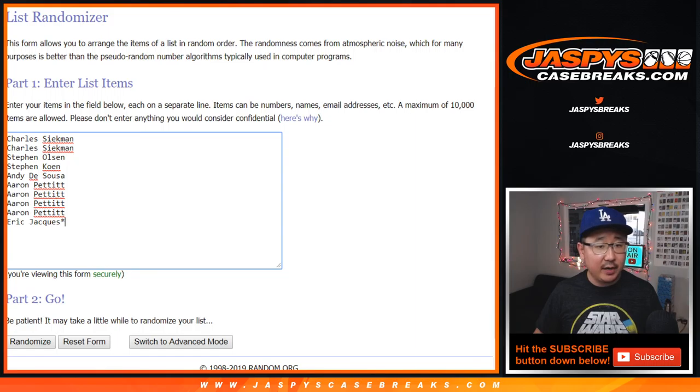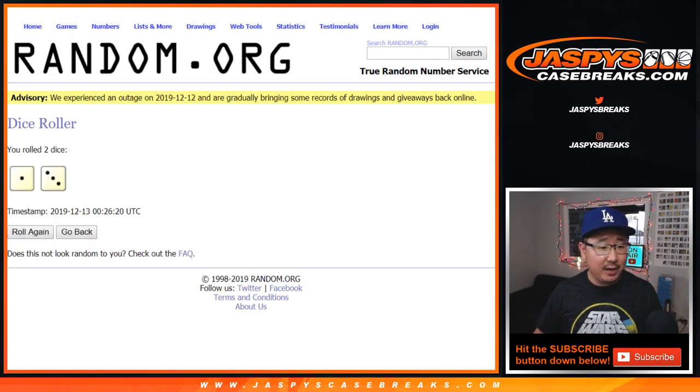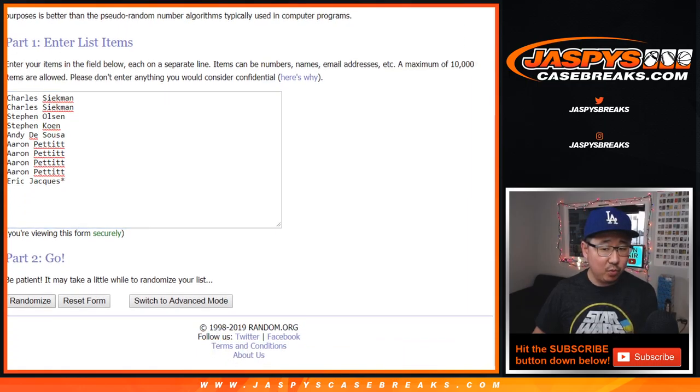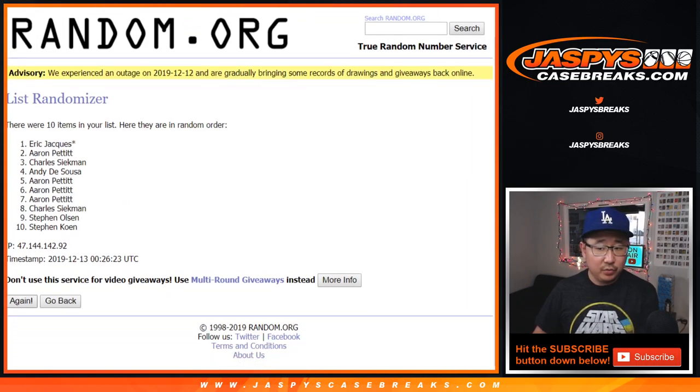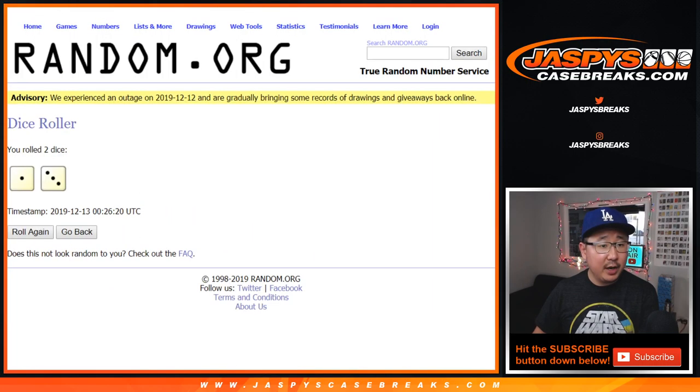Big thanks to these folks right here, and there are the numbers right there. Let's roll it and randomize it. One and a three, four times: one, two, three, four.